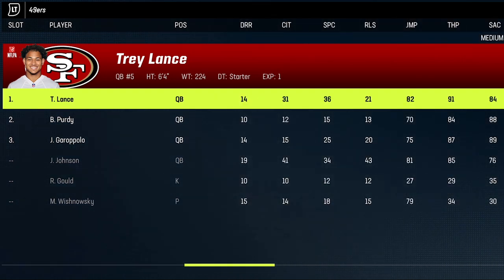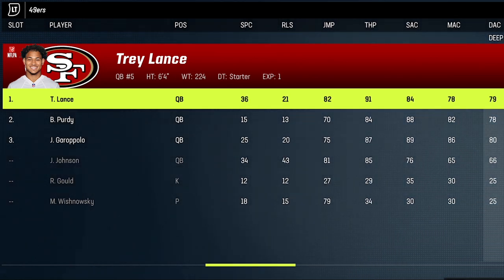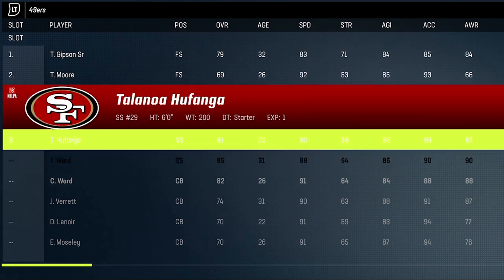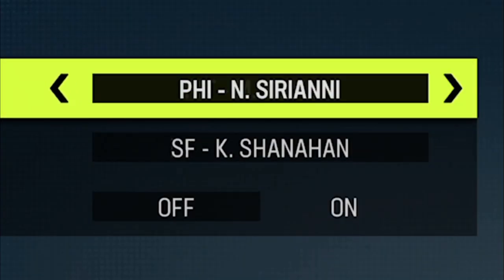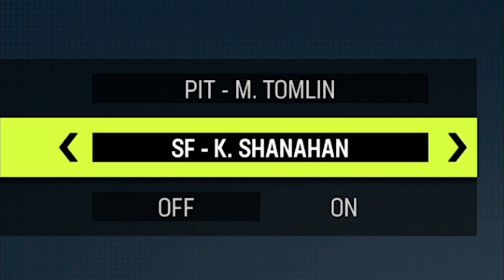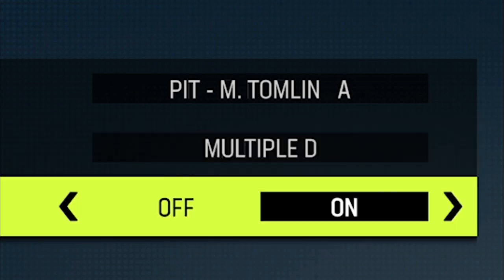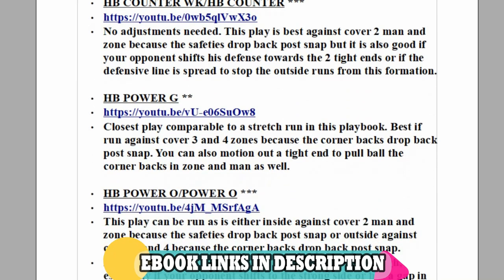For my depth chart, I'm going to start with Trey Lance at quarterback since he is the fastest and also has the best throw power. At wide receiver, Danny Gray will be my secret weapon with his 94 speed, so I will start him at wide receiver 3. On defense, the only changes I will make is to start Jimmy Ward at free safety. The plays from today's video can be found in my ebooks. On offense, I am using my Steelers ebook with the NFL live playbook set to on, and on defense, I am using my multi D defensive ebook.